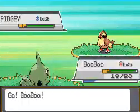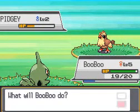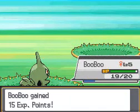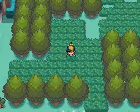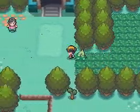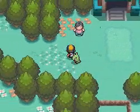Alright, Pidgey, bring it on. Boom. Yeah, you better flinch. No one messes with Boo Boo the Larvitar. So that just shows you how easy the first gym leader is going to be with a Larvitar, since he's a rock ground type.